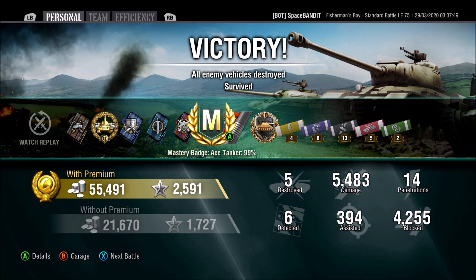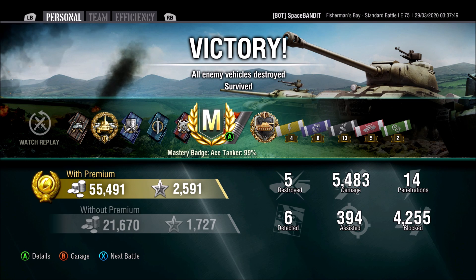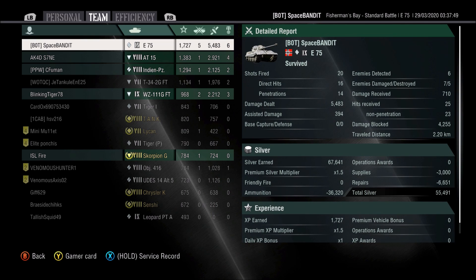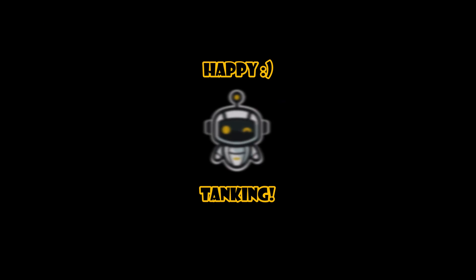We finished the second game with 5.4k damage, 5 kills, Mastery Ace Tanker, maintained our 2-mark status, earned a Steel Wall medal, and had over 1,700 base XP with 6 medals — a fantastic game. As a top tier, E75 is just a beast; don't throw your tank away, maintain cover, keep friendly tanks around you, and don't let anyone get to your sides. Anyway guys, that's it for now — E100 is coming up next. Until next time, happy tanking, Space Bandit checking out.